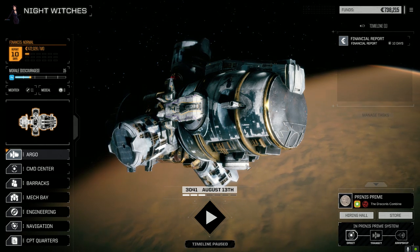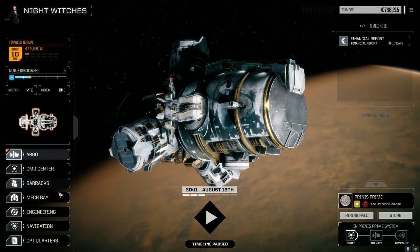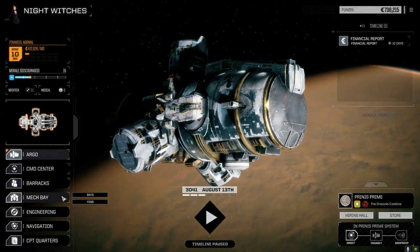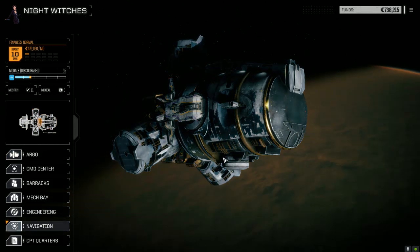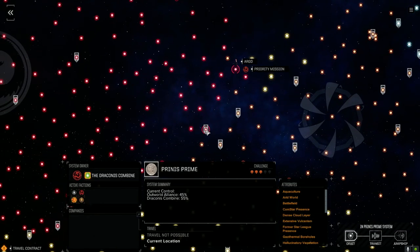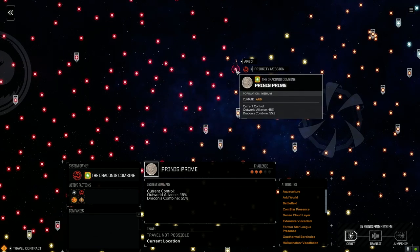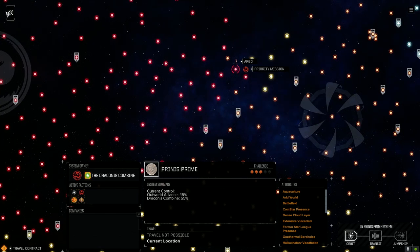Hey everybody, welcome back to another episode of Nightwitches. So we moved planets between episodes. We were at Morthak, and we moved from there to Prentiss Prime, which is primarily controlled by Conus Combine, but with a little bit of World Alliance's influence.